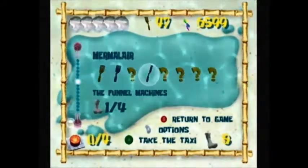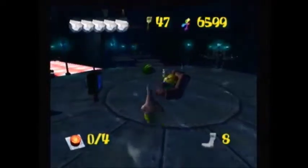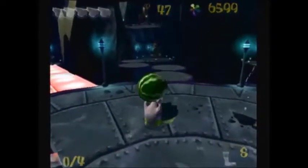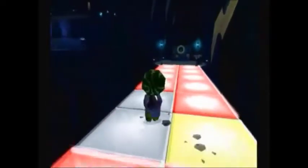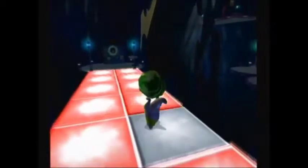Here we have a new objective - the funnel machines. So like Mermaid Man said, we need to take this throw fruit and throw it into each of the machines. We're going to start with this way with the colored floor. Remember, don't step on the red squares or you will take damage and drop the throw fruit.